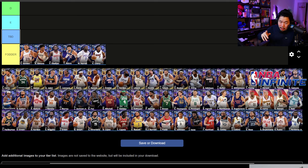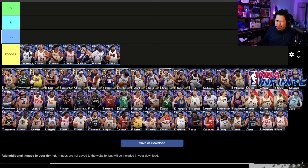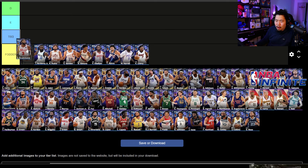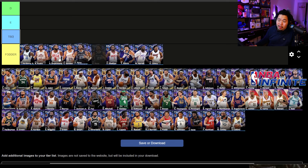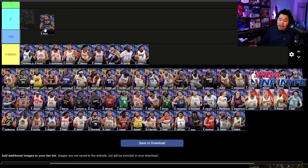If you have these fodder players, you should be using them mostly for leveling up your XP or your skills. Tim Hardaway and Ricky Rubio are borderline E, but I'm going to put them in fodder because they're so cheap. Drummond is probably going to be fodder too — why use him if you can use any better option?